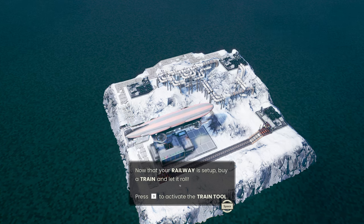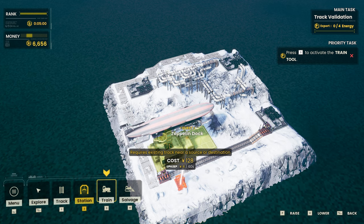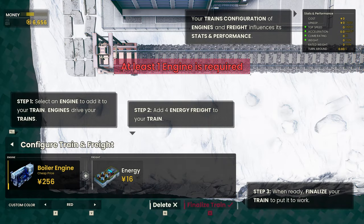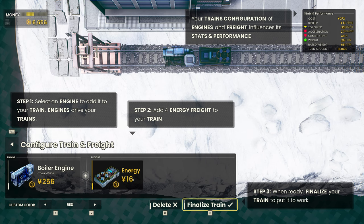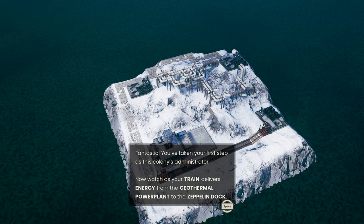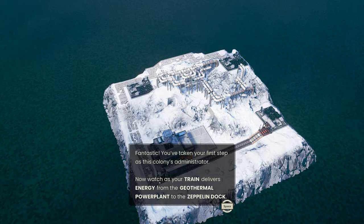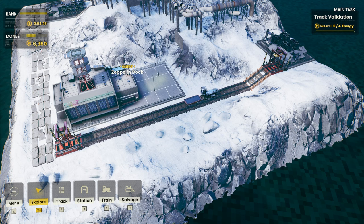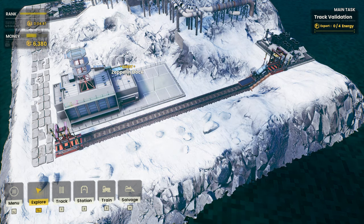Now that a railway is set up, buy a train and let it roll. First train — let's do this. So I can just place it on the track. Wow, this is a lot of information: cost, upkeep, top speed. It's a boiler engine and we're going to need energy — it costs around 16 yen I think. Press D to finalize the train. Fantastic. Now watch as the train delivers energy from the geothermal plant. It's going to go backward and forward, and every time it comes here it picks up energy and drops it off at the Zeppelin dock.